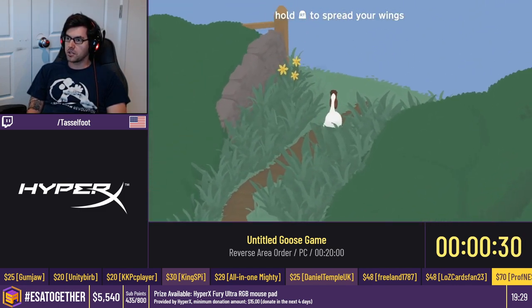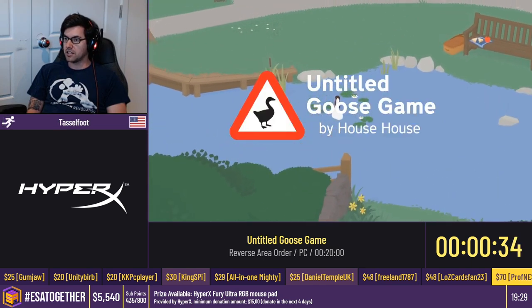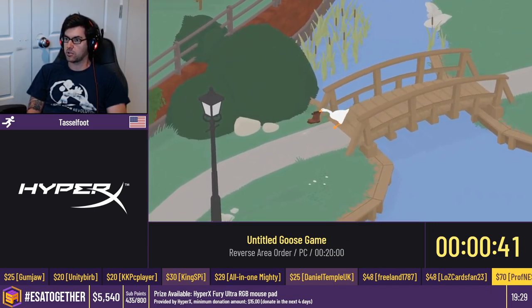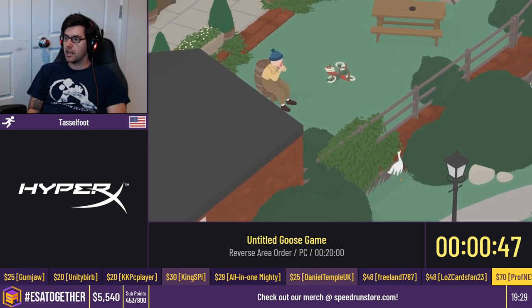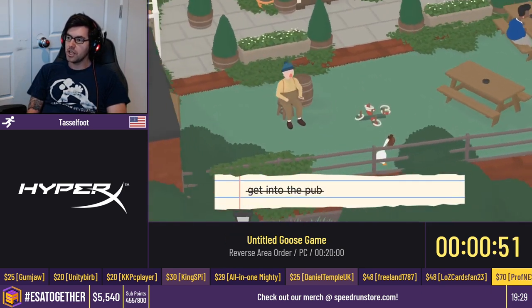One of the interesting things about Goose Game is that if you reset the game, the game thinks you have opened the gate even if you haven't, because it doesn't understand why you would get to the game part without going through the tutorial gate. So we do reset in this run — it's just faster in two places — and because of that we don't need to open the gate.